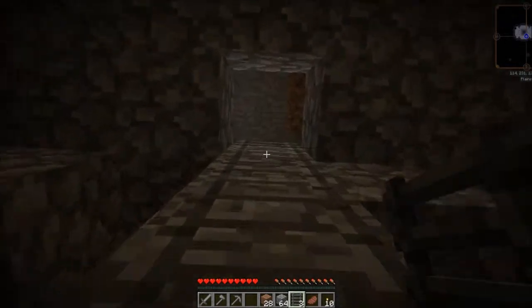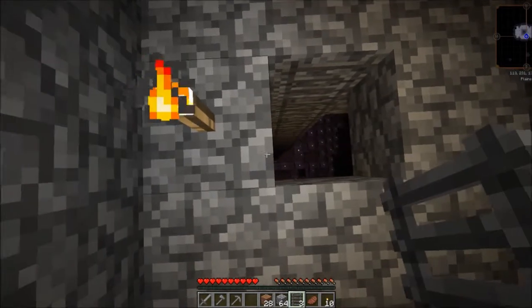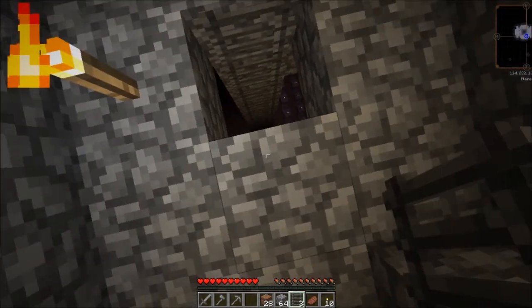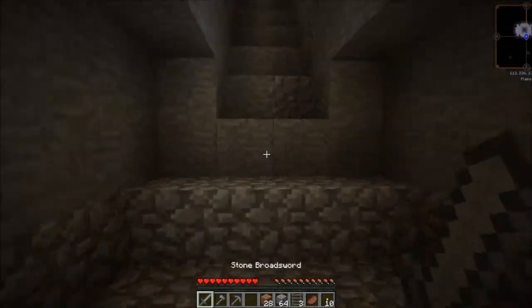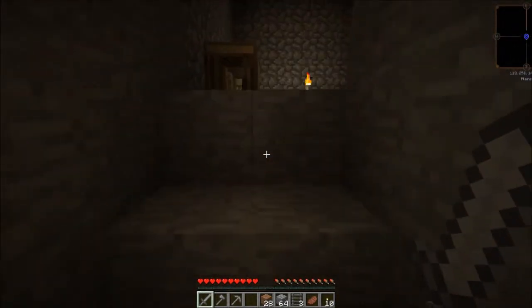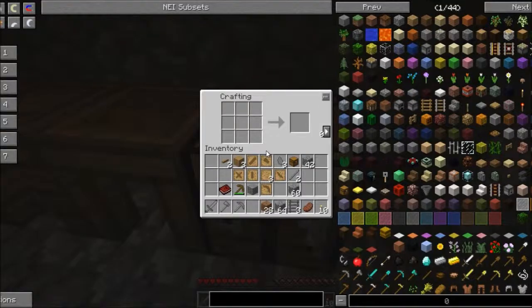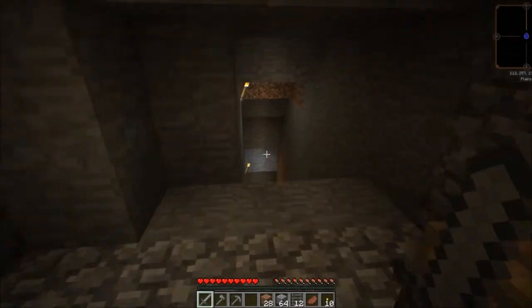Being very, very careful because of the darkness down there, what I want to do is try and put a torch down somewhere nearby if possible, just to keep it lit. In the meantime, I need more ladders. That skeleton down there is just waiting for me — he says, 'I can see you, Baraban, and I'm going to shoot this arrow straight up your...' Yeah. So let's not let that happen. Let's try and be smart and get him before he gets me, or at least before he puts too many arrows into me, otherwise I'll end up looking like Boromir from Lord of the Rings.